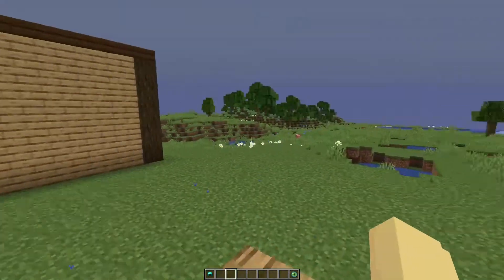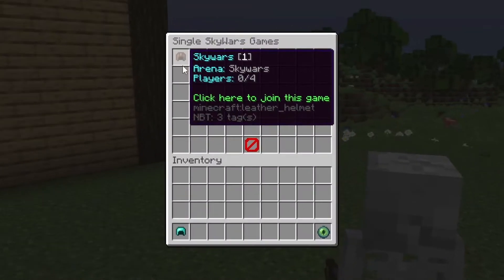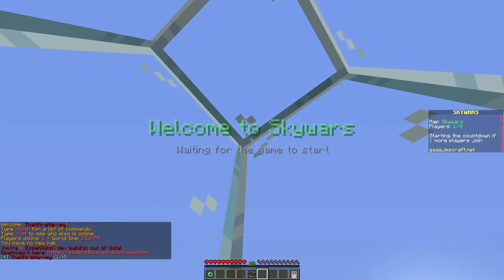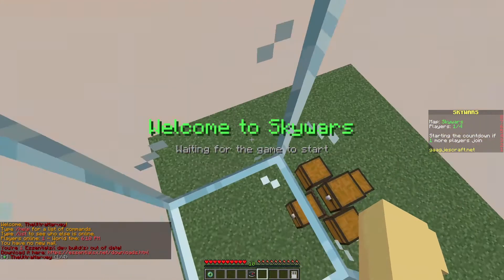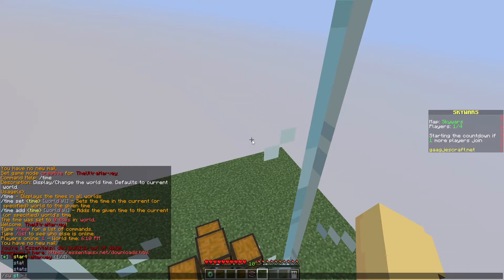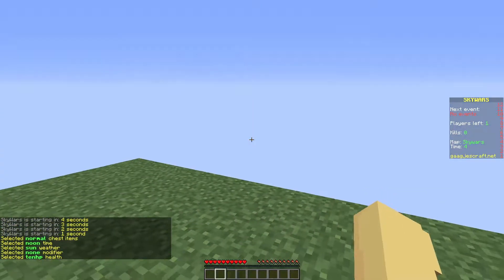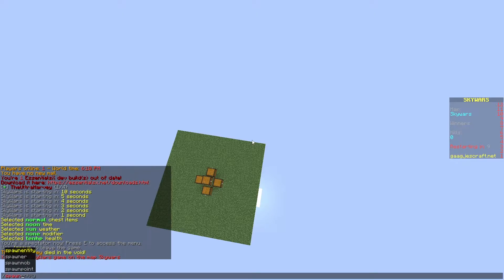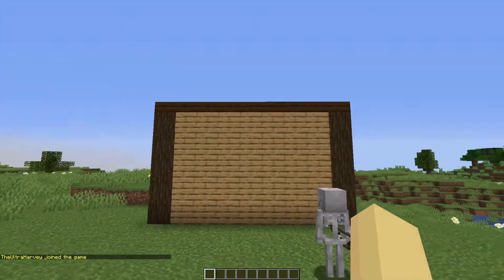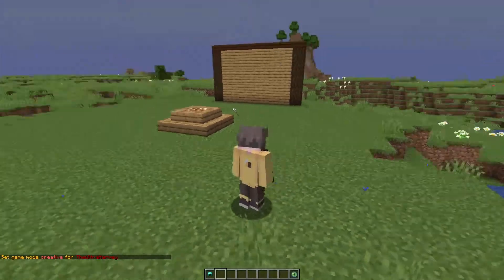I've gone back to Minecraft now, and if I head over to the Skywars join menu, you can now see there's a Skywars game in it linked through the proxy. Clicking it sends me to the spawn point on that world, and I'm now in the Skywars game. If we start the game, it works as if it's a normal Skywars game. Clicking spawn to go back sends me back to my Skywars lobby through the proxy. That is how you set up your world with BungeeCord.